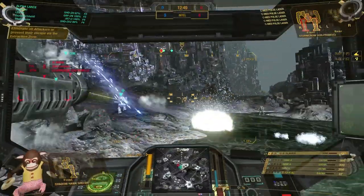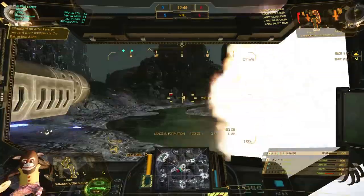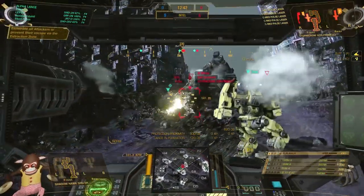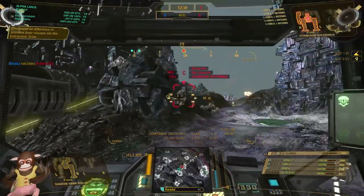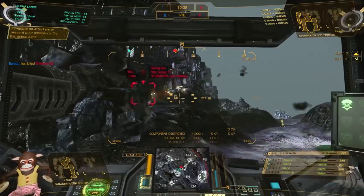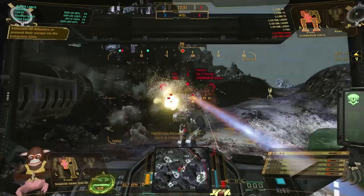There is an Arctic Cheetah on the right and I am suppressing him so that he is out of the fight and my team can focus on the LRM boat. What is super important is that you communicate with your team and focus your fire. When you can take out one enemy fast then you have an advantage by 25%. You are playing only 4 vs 4, so 1 down is a huge deal.